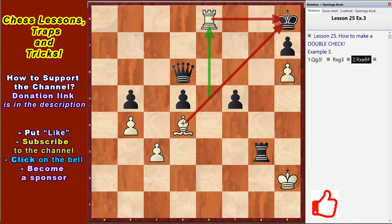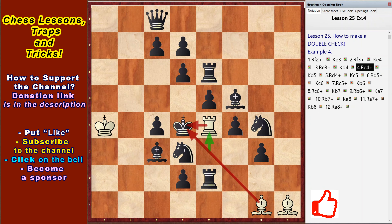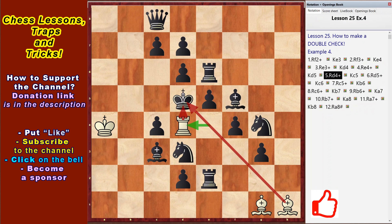Next position 4. Black has a huge material advantage, but White wins with double check. Rook f2 check, Ke3, Re3 double check, Ke4, Re3 double check, Ke4, Re3 double check, Ke4, Kd5, Rd4, Kc5.